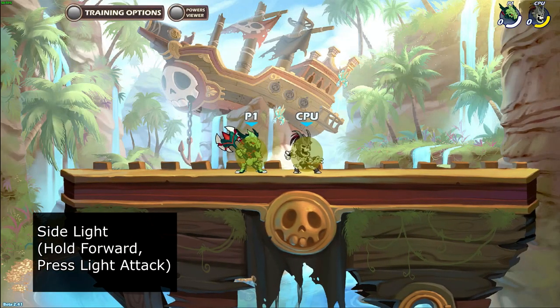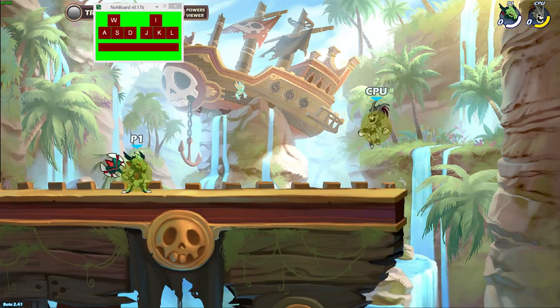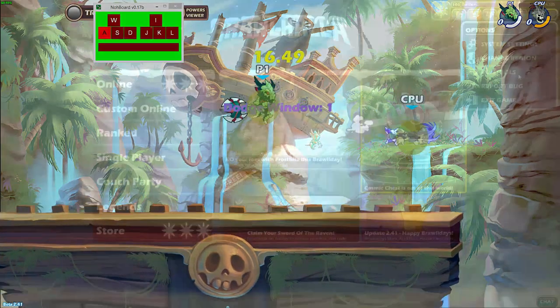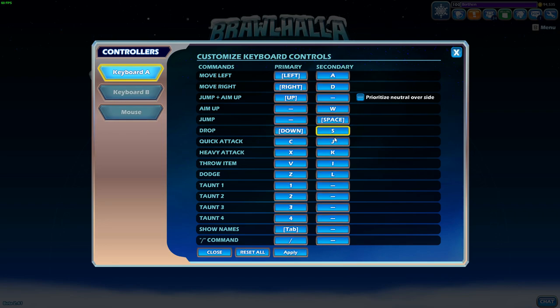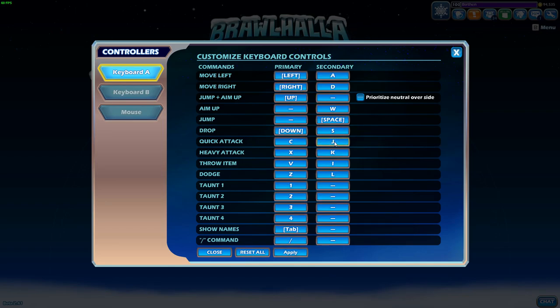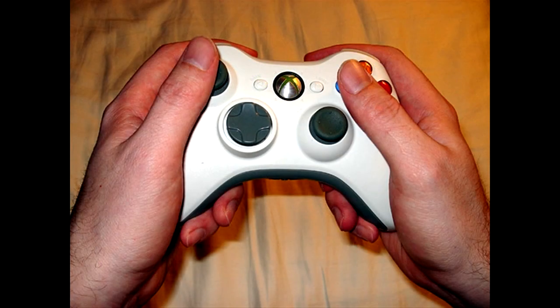Start by landing side light, wait half a second, then jump into immediate side air. The time to input jump into side air is very small in this combo, so I recommend practicing the timing. If you have trouble doing jump and side air quickly, then try changing your controls around. I have mine set up with space bar on jump and light attack on J, so I have a dedicated finger for both. On controllers, you can put jump next to light attack so you can use your thumb to press both at the same time.